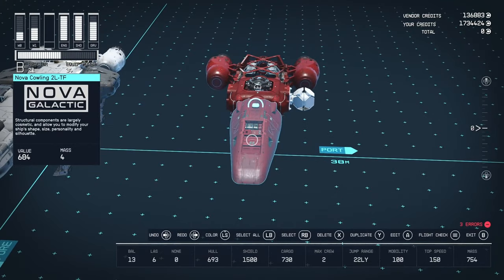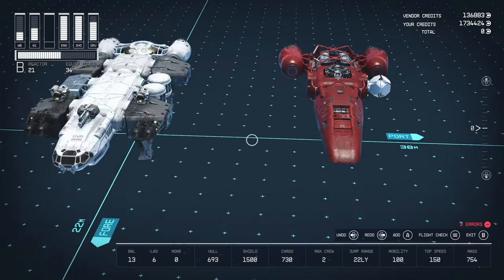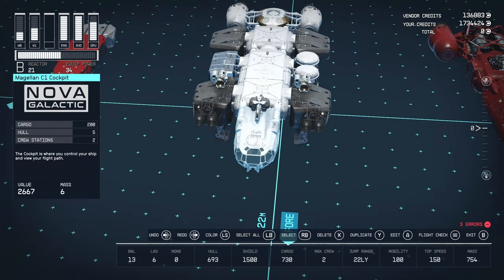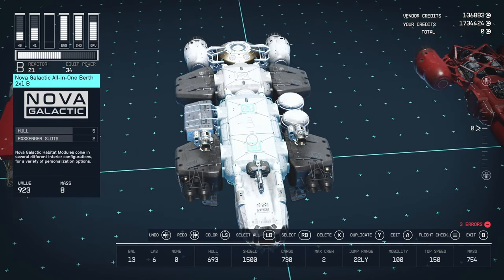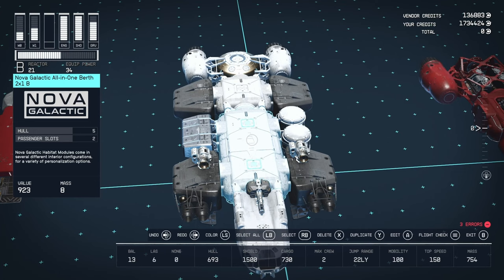For the aesthetics on the top level we just have a Nova Cowling 2 LT4 DF. For the middle of the ship we have a Megalin C1 Cockpit from Nova Galactic — 200 cargo, two crew space. Behind it we have the Nova Galactic All-in-One Berth 2x1 B. I'd probably swap this out for a Nova Galactic Control Room, because with that shield you might as well start killing pirates, so you'd want more crew for extra combat perks.